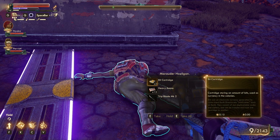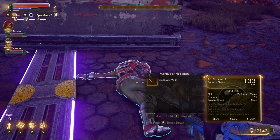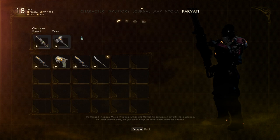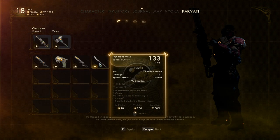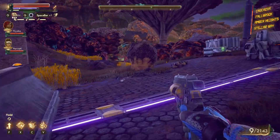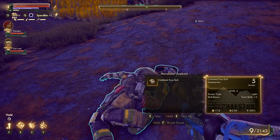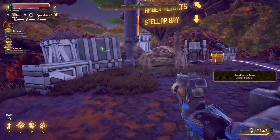Do they drop their guns? Trip Blade Mark 2. I wonder if I should give my companions better melee weapons. Maybe we can sell that so we don't have to destroy it. They seem to be doing fine. Cobbled exosuit — I already have one of these, we don't need it.